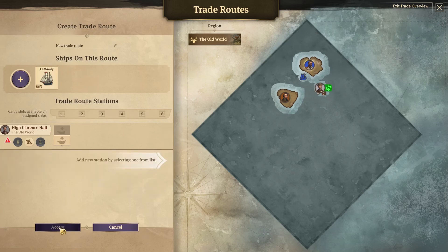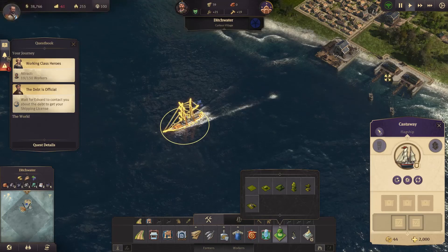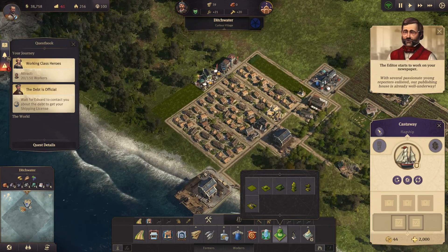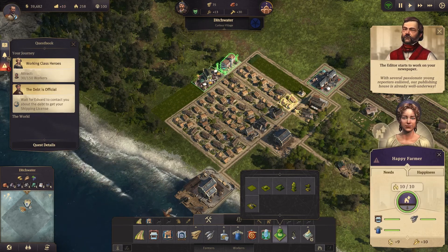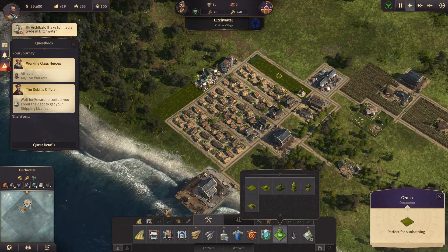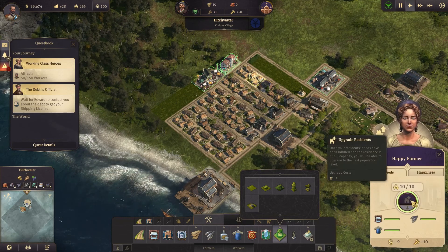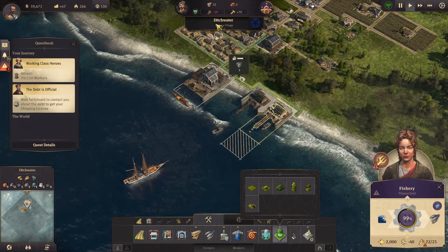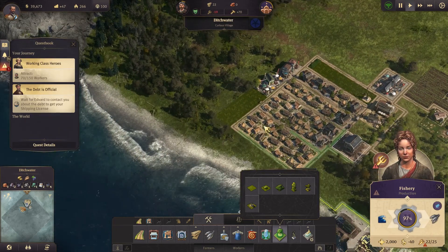What will happen next? New trade route - they have all been paused. Let's go back to the roots at some later point. Passionate young reporters enlisted, our publishing house is already well underway. These are workers - can we select several of these? No we can't. Let's see how we're doing with fish right now. Food, labor pool, jobs, island balance.